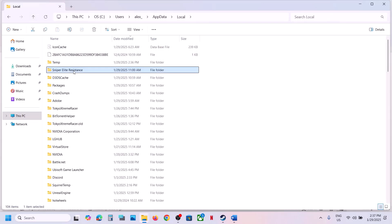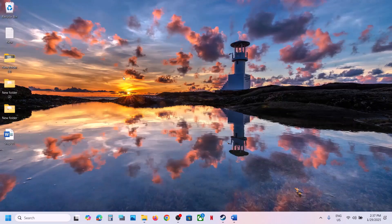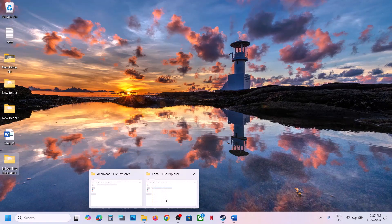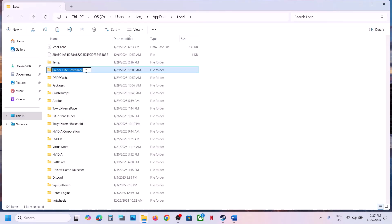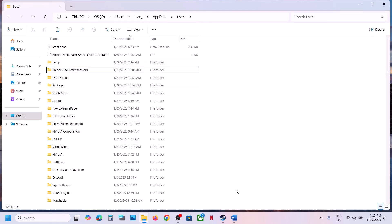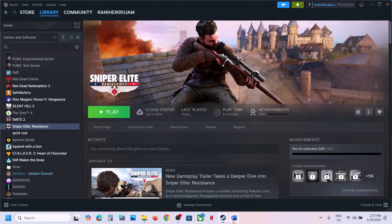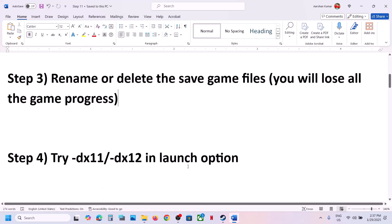You can create a backup first — right-click, copy the folder, and paste it to the desktop. Once you have a backup, right-click and rename it to '.OLD', then launch the game and check. You can also right-click and delete it, but you will lose all game progress and have to start from scratch.